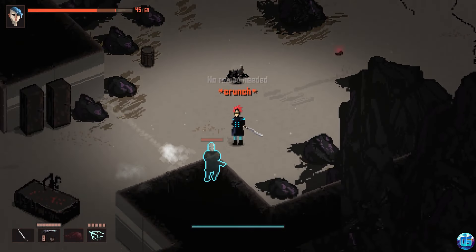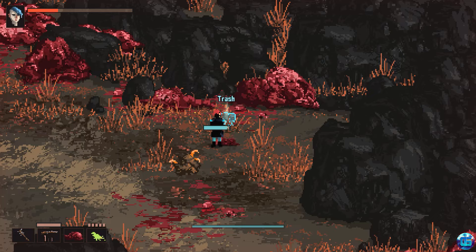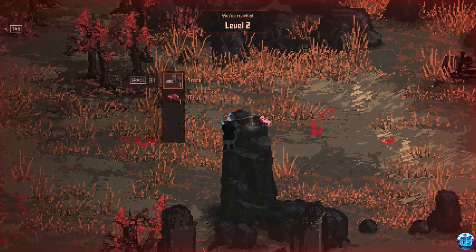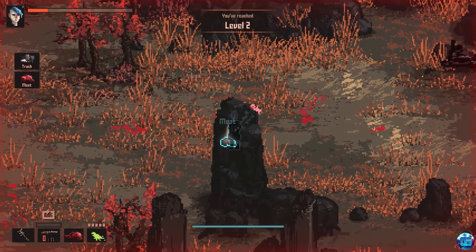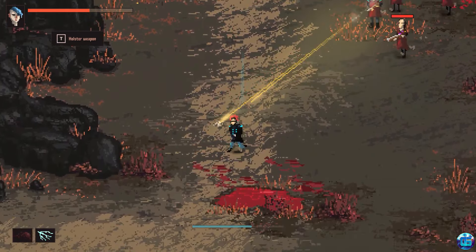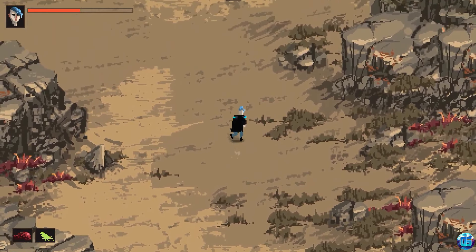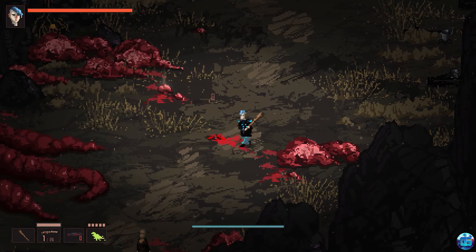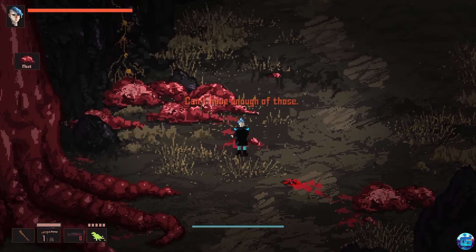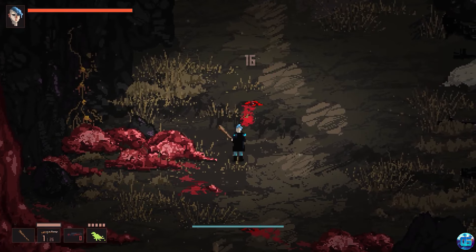The gameplay emphasizes direct control and real-time combat, diverging from the skill-check mechanics typical of classic RPGs. The game's pixel art style helps mitigate the potential disgust from its visceral content, creating a visually distinctive experience. While the game lacks extensive dialogue options and in-depth role-playing mechanics, it compensates with a well-designed, action-packed gameplay loop and an intriguing, fleshy, post-apocalyptic setting.